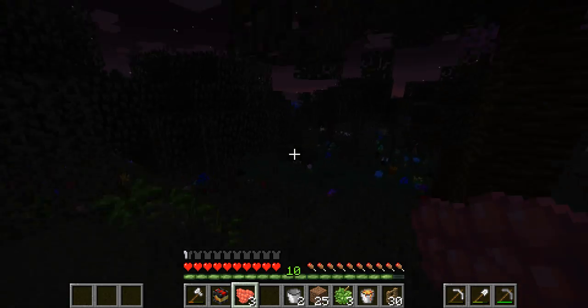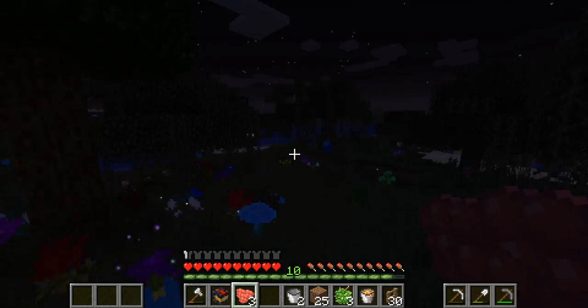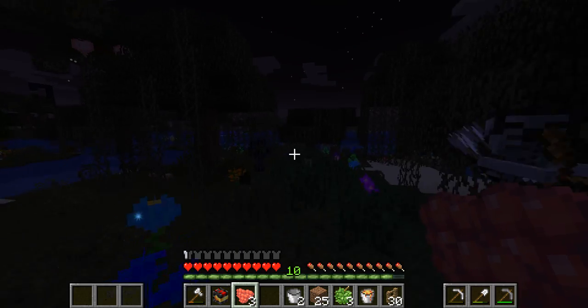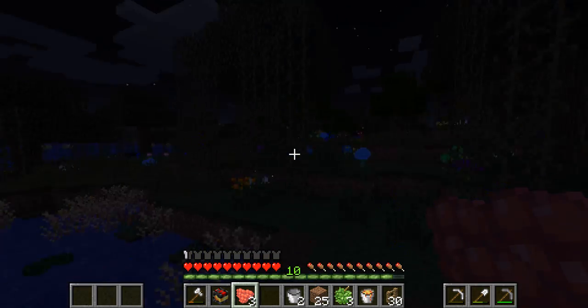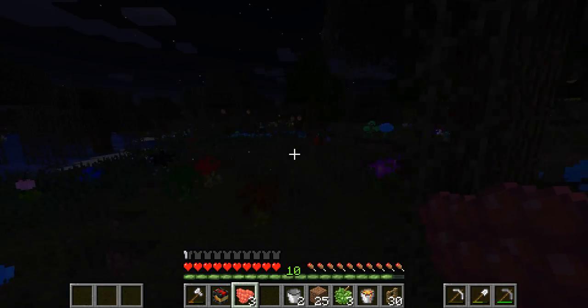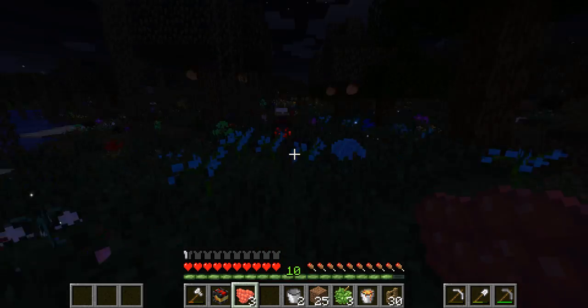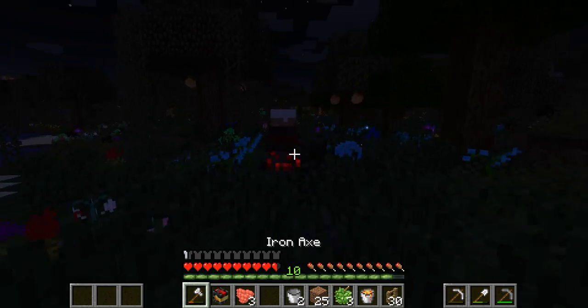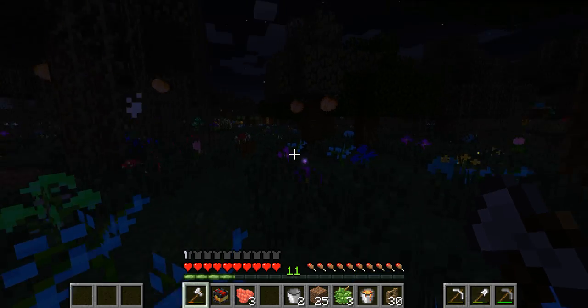Okay, so let's go over here and see if we can find any spiders. Skeleton. Just walking around here — if we can find a few spiders, I already have two strings, so that is pretty good. Oh, we found a spider! Found a spider — die, die. Okay, we got four string, awesome.